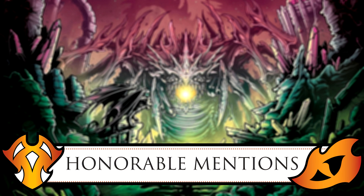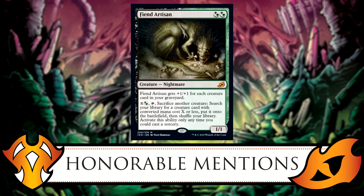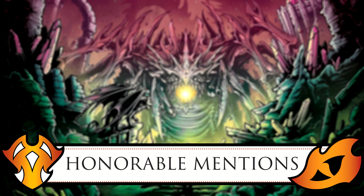I also like Fiend Artisan from Ikoria — I've already seen it played on Arena. It gets +1/+1 for each creature card in your graveyard. For X and a black or green mana, you sacrifice another creature to search your library for a creature with converted mana cost X or less, put it onto the battlefield, and shuffle your library. That's really good — if you can dump enough mana into it, you can get any creature in your deck onto the battlefield.